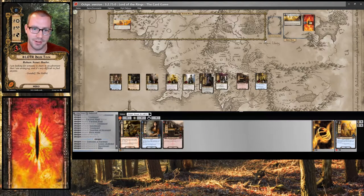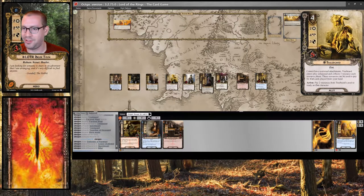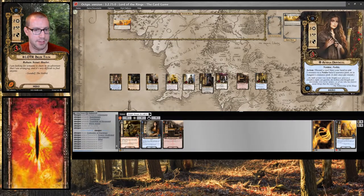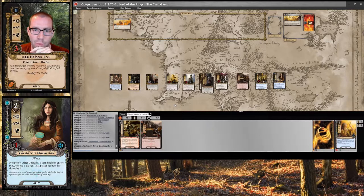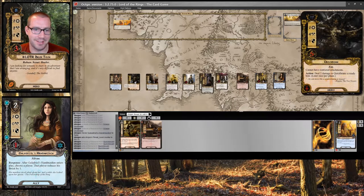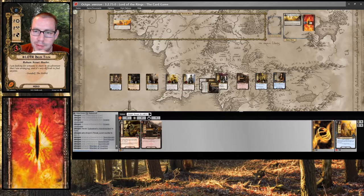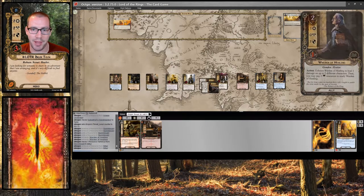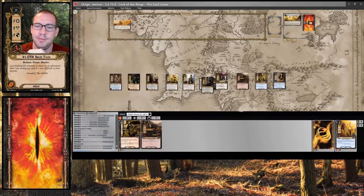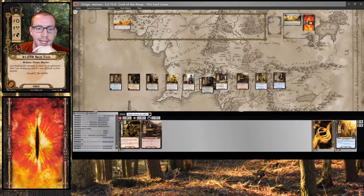Next round, we don't get the extra healing from the Preserver because it is damaged. Treebeard was also damaged, so he doesn't get a resource. The Temperature Gauge is at 48. Here's a Handmaiden — drops my threat down by 1. Let's keep Feint and the option to ready Glorfindel if I need it. I think I will also heal right now — 2 Warden healings: 1, 2, 3, 4. Let's quest.